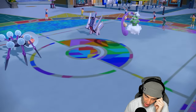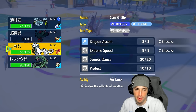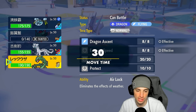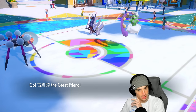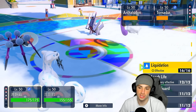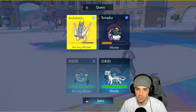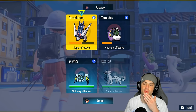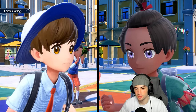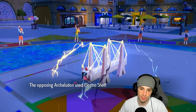I swap in Chenpao and go for Liquidation into Archaludon, reading that Tornadus uses Rain Dance and they go for another attack. Rain Dance pops from Tornadus. Archaludon goes for Electro Shot into Araquanid — probably looking to KO it. Chenpao's Liquidation takes out Archaludon with a super effective hit. That's massive — Archaludon is gone.